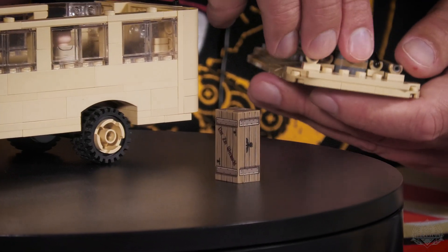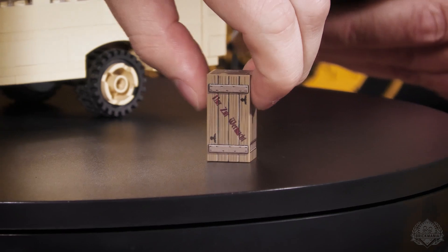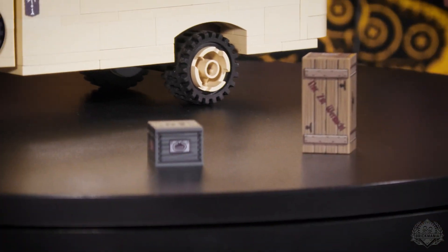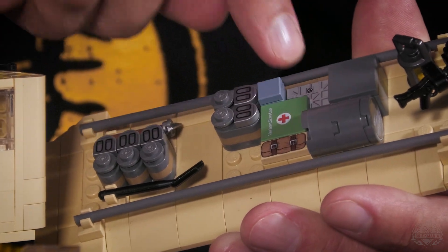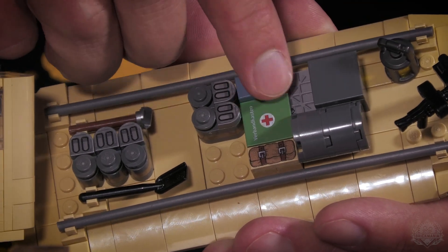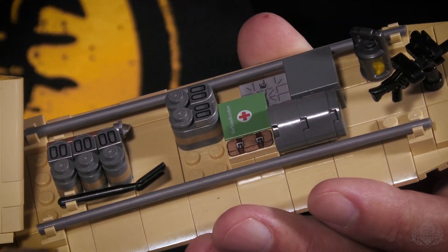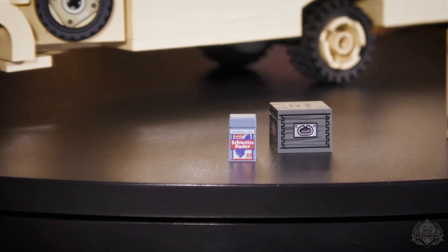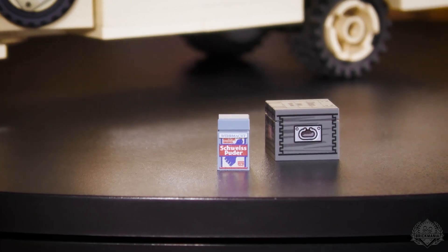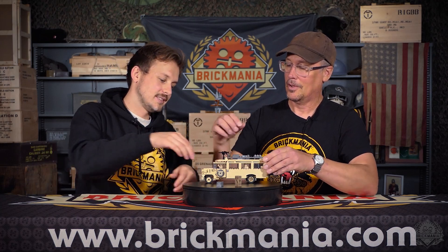We've got all the stowage: crates, jerry cans, a gray crate with carrying handles, a tarp roll, a first aid kit, and a grenades box. The Germans had the most beautiful pressed aluminum or pressed steel grenade box back in World War II. And then we have one little detail — a historically accurate German foot powder tin. This kit is the only way to get that particular extra. If you're out riding around a hot desert in combat boots, you're probably going to require some foot powder.